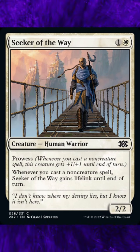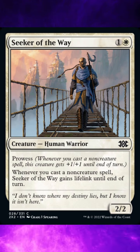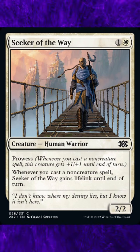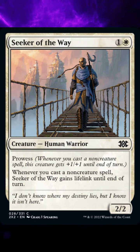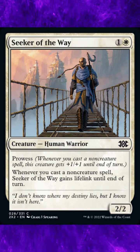2. Prowess goes on the stack on top of the spell that caused it to trigger. It will resolve before that spell. 3. Once it triggers, Prowess isn't connected to the spell that caused it to trigger. If that spell is countered, Prowess will still resolve.